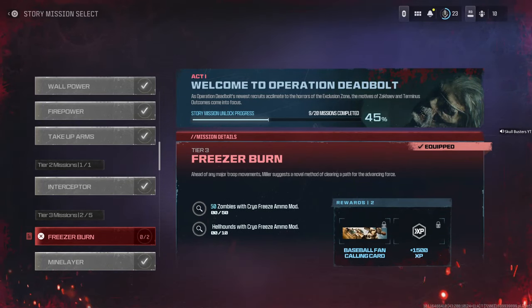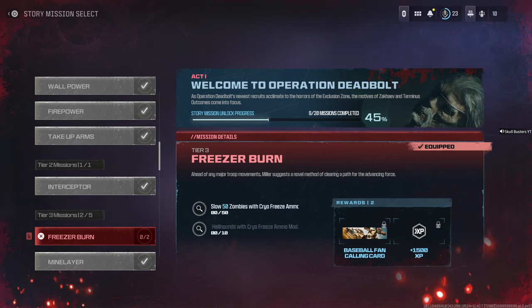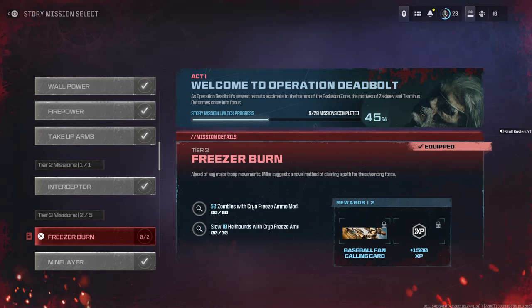What is up guys, Matt from schoolbusters, and today we're on Call of Duty Modern Warfare Zombies. What I'm going to discuss is the cryo freeze ammo mod — what you need to do and what is the best place to do it. My mate has been really struggling with this, and she told me the best way to do it. We've got the Freeze Burner Act 1 mission.